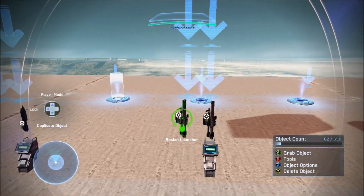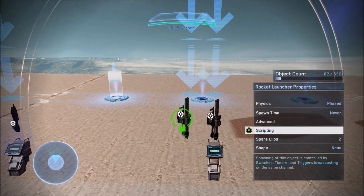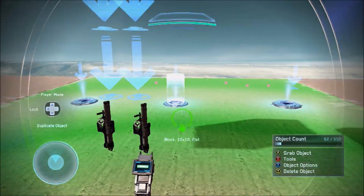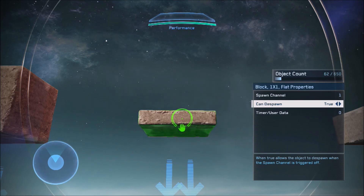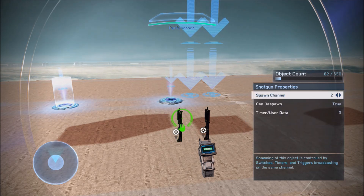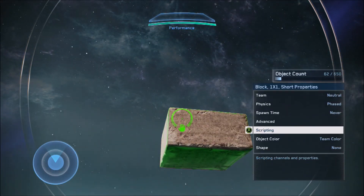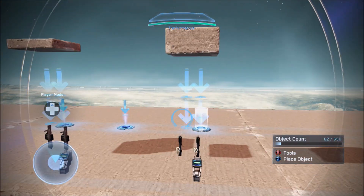For option two, the same settings apply: spawn time never, advanced place-at-start false, candy spawn true, spawn channel 1. For option three: spawn time never, place-at-start false, candy spawn true, spawn channel 2. The same applies to any associated geometry objects for those options — place-at-start false, candy spawn true, spawn channel 2, spawn time never. That creates your object that is spawned in once per randomized event.